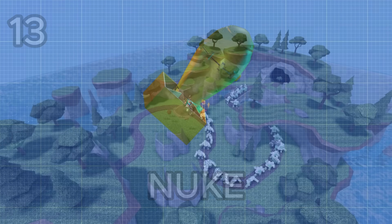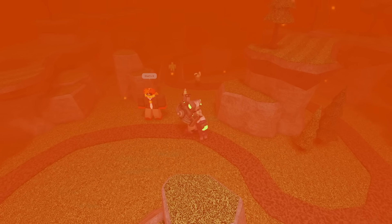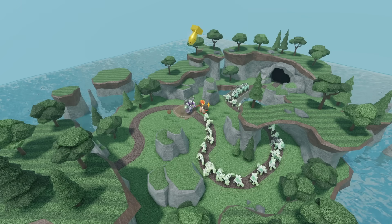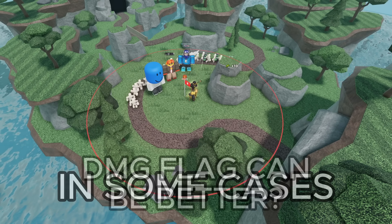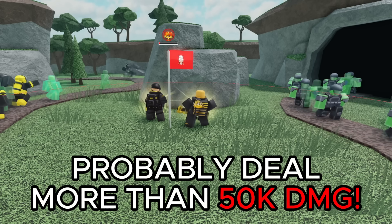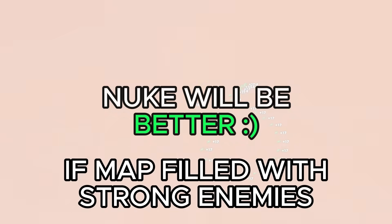Last but definitely not least we have the nuke. When activated it drops an incredibly powerful nuke which deals 50k damage to the entire map. The explosion is so intense it leaves the entire map in a deep red fog. This nuke deals enough damage to kill every enemy that's not a major boss and is enough to 3-shot the Fallen King. Obviously just because of the sheer amount of damage this is an S tier. However in some cases the damage flag can be better — if buffing a bunch of towers it will probably add more than 50k damage against a final boss, but if the map is filled with enemies the nuke is going to be a lot more helpful.